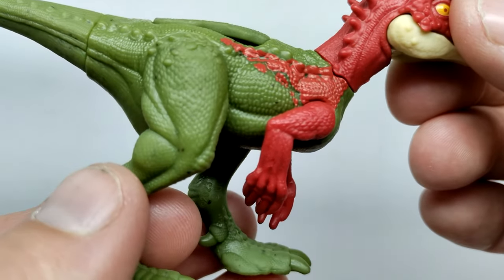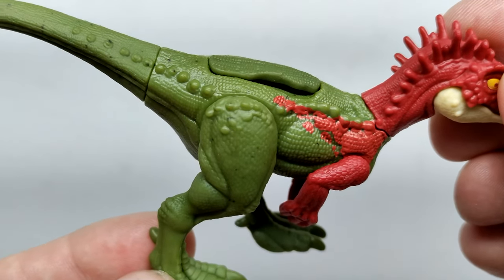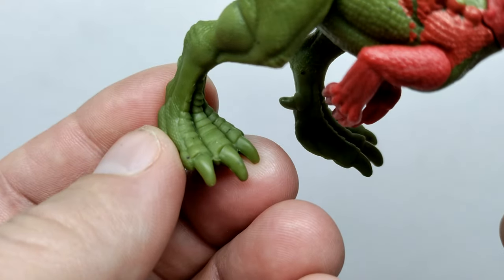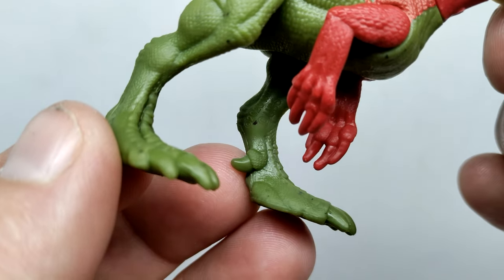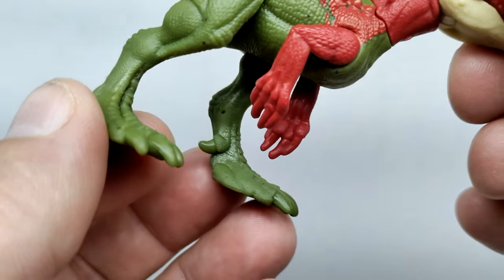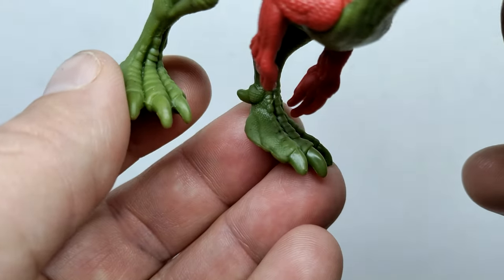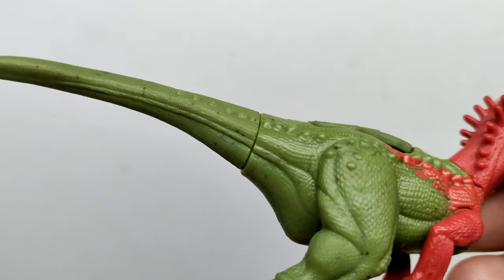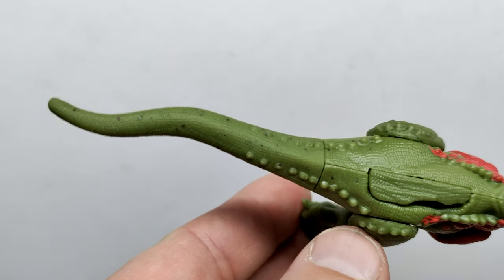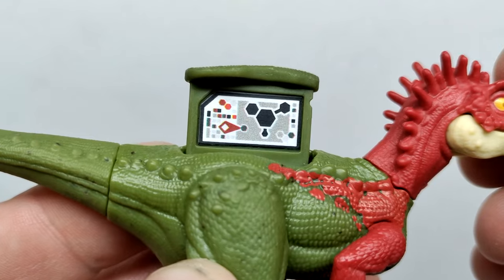Moving into the body, we've got very vibrant scale detail and speckling showing up here and there, with some osteoderms at the top of the hip and thigh leading back into the tail. Down the legs there's nice muscle definition, a good knee sculpt, and a decent foot sculpt with nicely sculpted nails. None of the nails are painted — the hand nails are a reddish tone and the foot nails a greenish tone. There's a tail swivel, and there's a Jurassic Facts app code here if you'd like to add the Eoraptor to your collection.